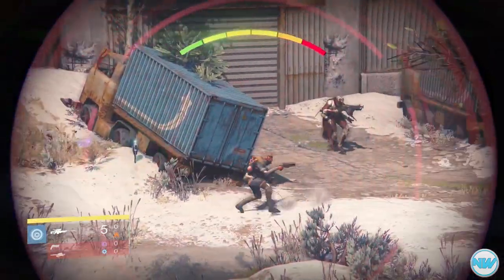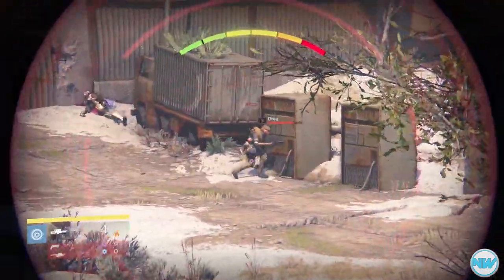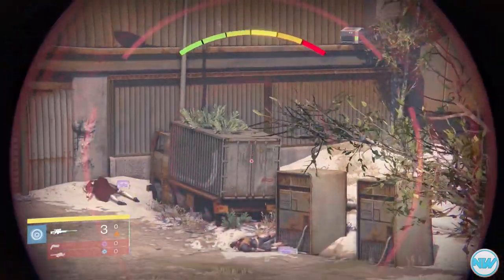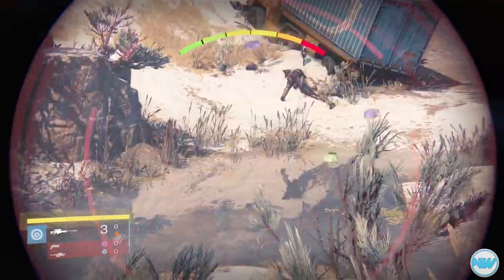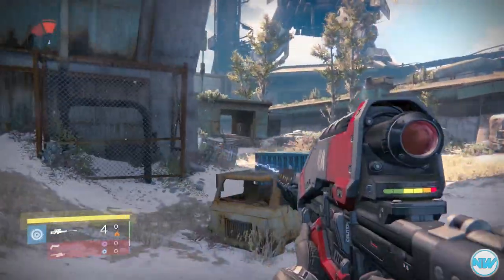As you guys can see right there, I get one heavy ammo drop, another one, another one, and another one. This will work for killing all of the level 33 acolytes in the Crota's End hard raid. I do believe it works on other parts as well.